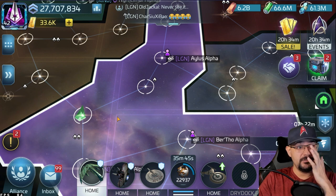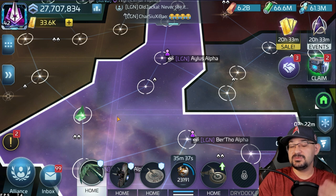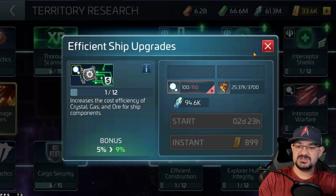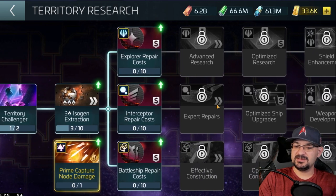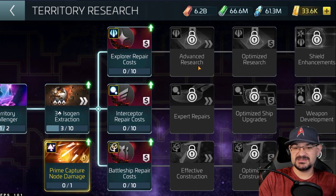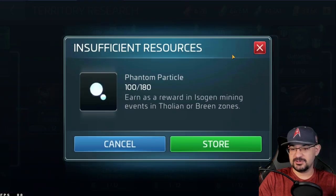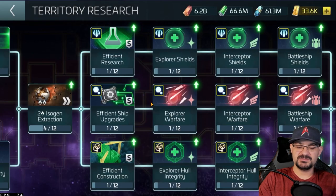Territory captures is wearing on a lot of people's nerves. It's a cool idea — getting specific materials or certain benefits through territories is awesome. But these particles shouldn't be limited to one side of the tree. The upside is it helps people who didn't pay for the hundred-dollar tier-two pack get into the first part of this, which is ship efficiency. Once you pass efficiency it gets better. For me, I might skip this side and focus on explorer warfare since most of my ships are explorers — hopefully getting more phantom particles tomorrow for that.